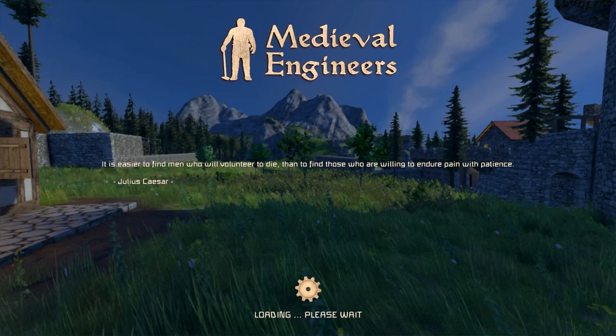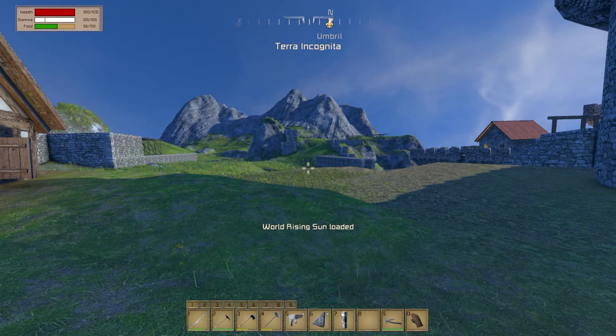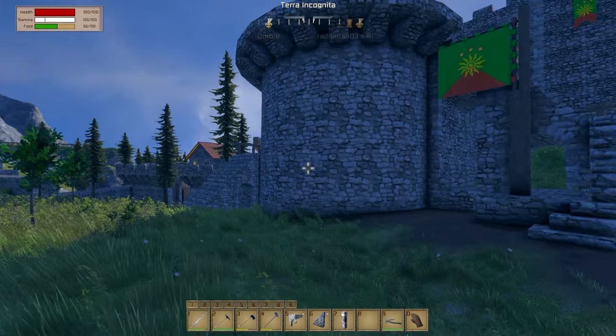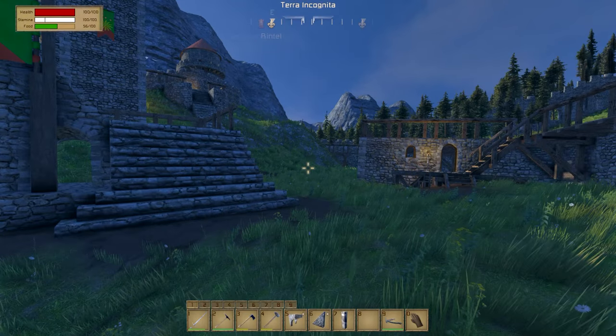If you're not subscribed to them, you should be so that you get the updates every Tuesday. Every Tuesday there is an update. This Tuesday was an addition as well as some bug fixes — an additional block, which is the stone stockpile that was added. And they did some bug fixes, and of course they talked a little bit about what's coming up in the big update.